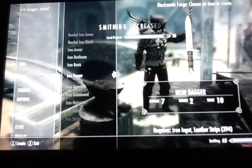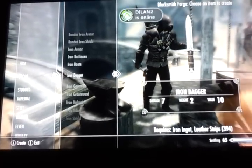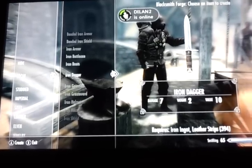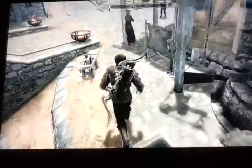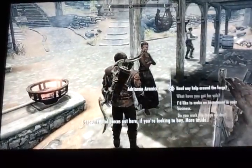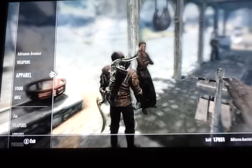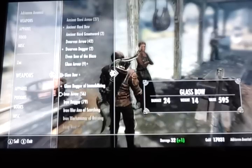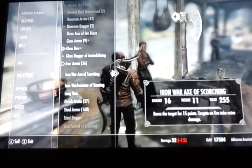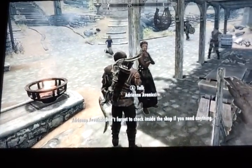If you notice, I used about 37 iron ingots — I made 37 daggers and got it up five levels. What you want to do is just wait three days and repeat. And if you're low on money, you can feel free to talk to her, then go to your weapons and sell all your daggers. Anyways, I hope this guide helped. Happy smithing.